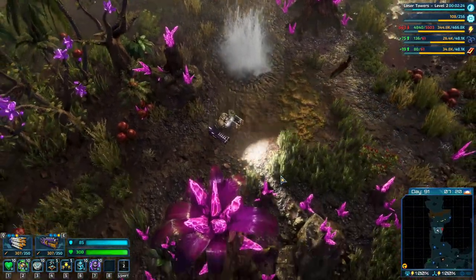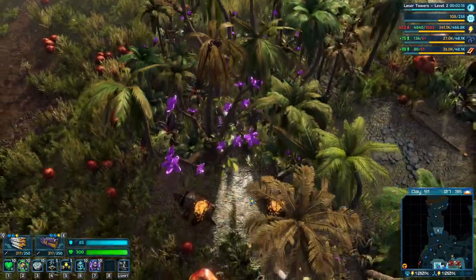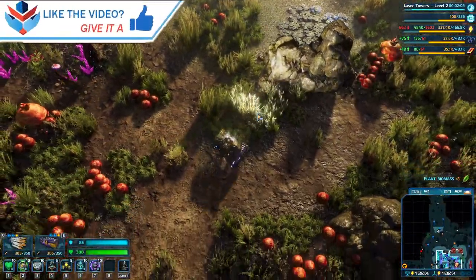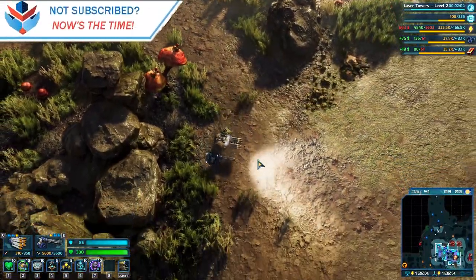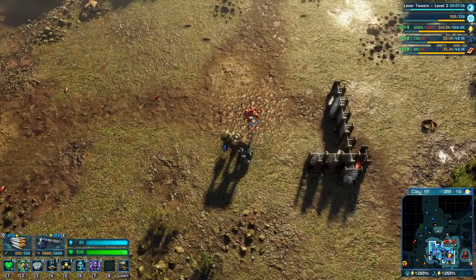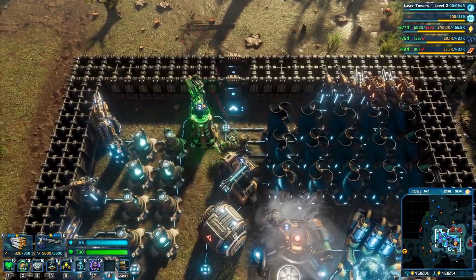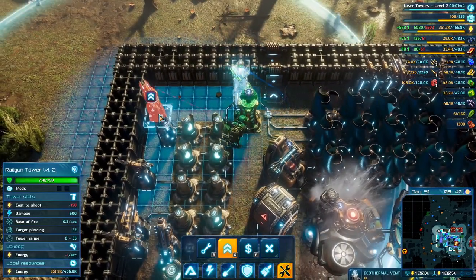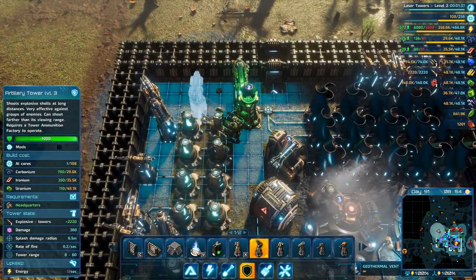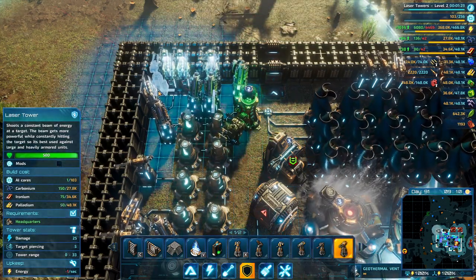Let's head back to base. How much carbonium do we have now — 26,000. I accidentally switched to my new — never mind. Is there something hostile here? I think it's a bit of ironium or something — never mind. Let's put in some more defenses — we can go there. I'll try a laser tower or two.